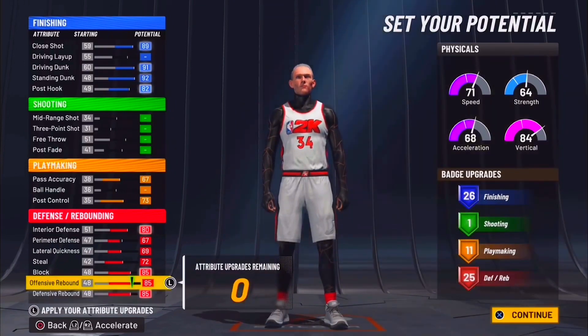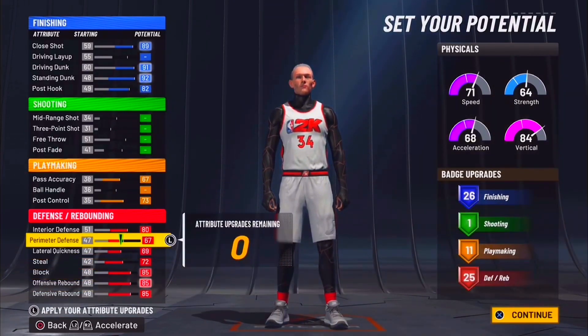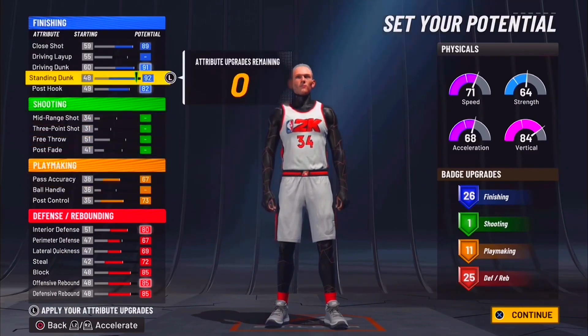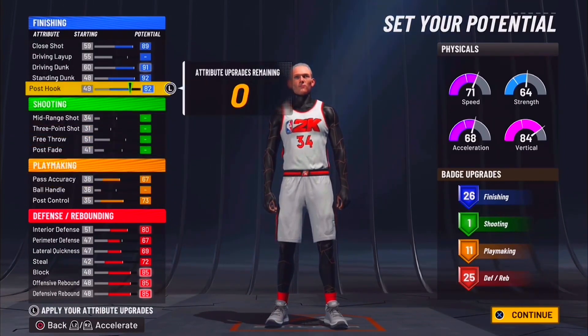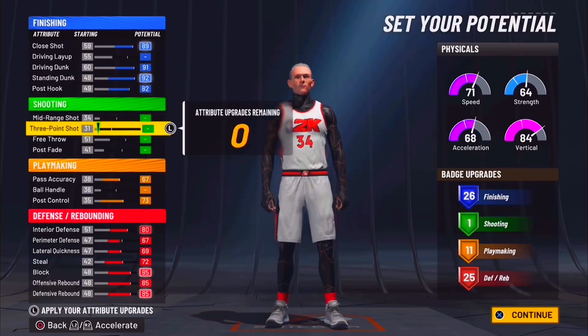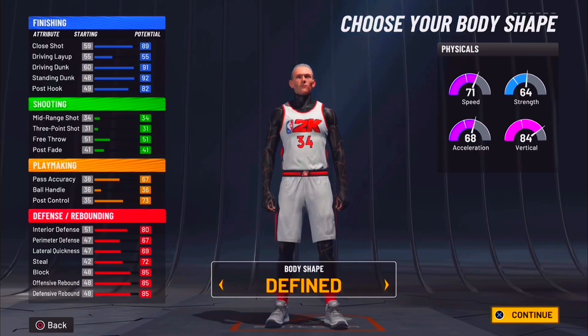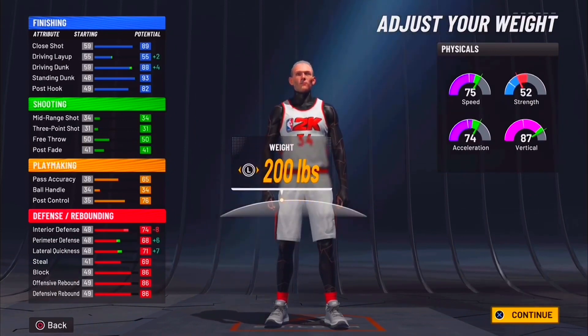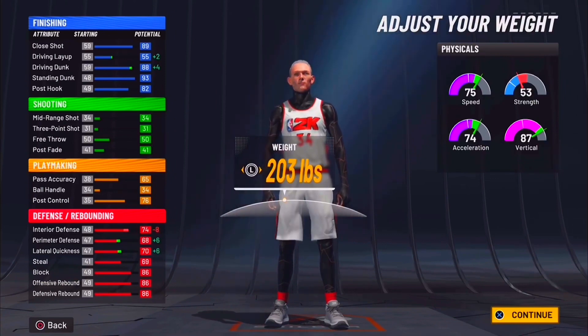He spent all his attribute upgrades and it looks like 26 finishing, 11 shooting, 11 playmaking, and 25 defense and rebound. He has no ball handle though, so that might be an issue. When I remake it I'm probably gonna put ball handle up and add some shooting too. This build is actually pretty decent — a lot better than I expected. He went with a defined body shape at six foot ten, minimum weight.